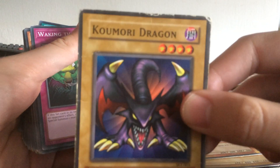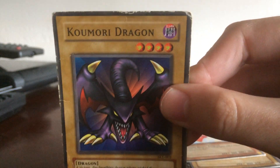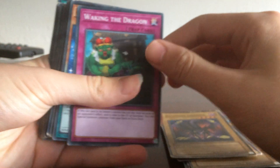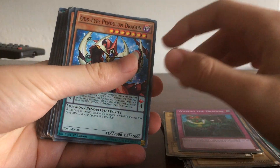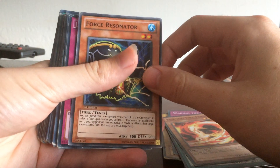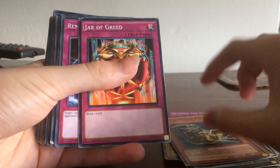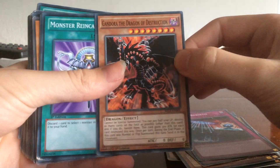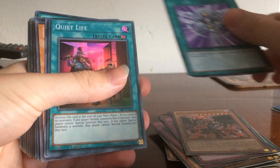Komori Dragon — look at the damage on this thing! And yes, it is windy here in the UK. Then we've got Waking the Dragon, this card I love. Odd Eyes Pendulum Dragon, Fencing Fire Ferret, Force Resonator, Jar of Greed, Remote Rebirth, Gondora the Dragon of Destruction, and Monster Reincarnation.